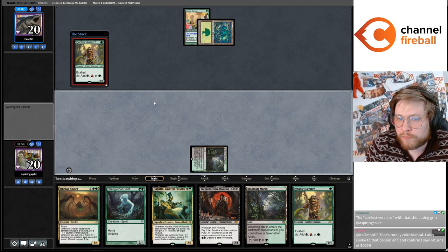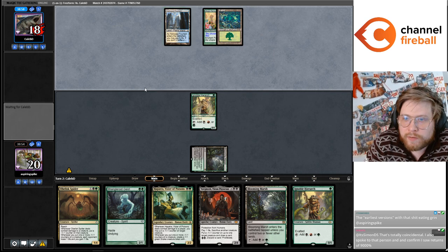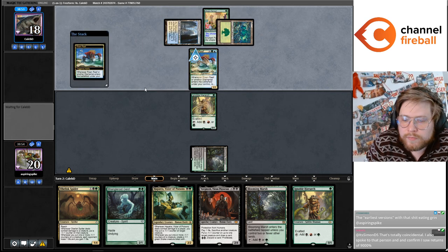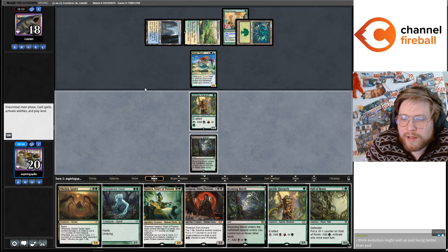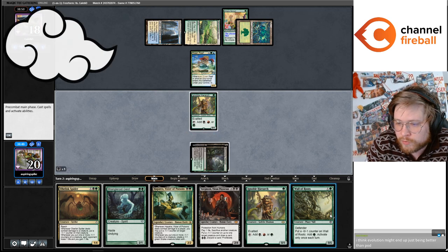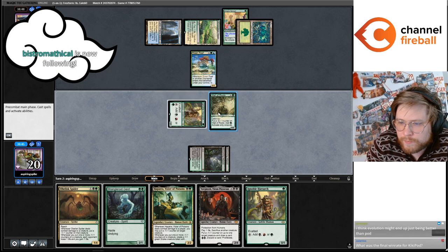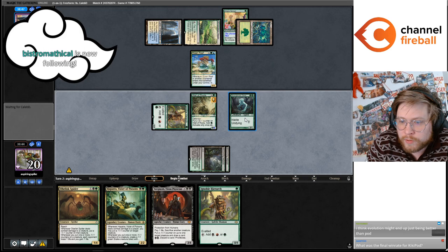This hand is really soft to Fury and Sprawl — did name red, so I'm a little scared of Fury here. If I just go Hapatra, if I go Hapatra plus Hierarch I'm just dying. So I guess I'm gonna go Wall of Roots plus Strangleroot Geist. This makes me more resilient to Fury here.